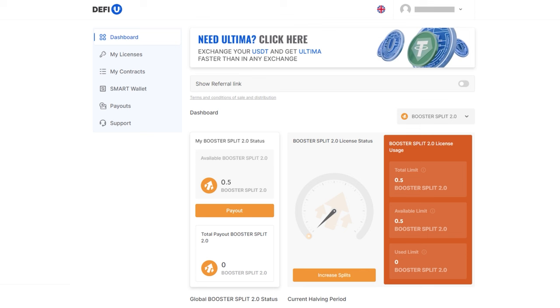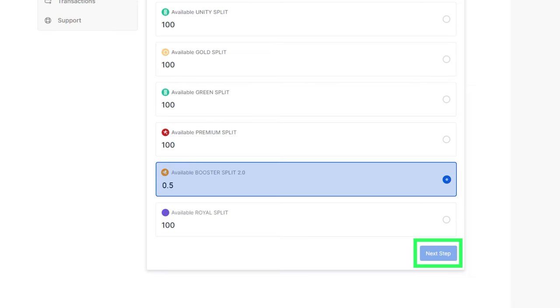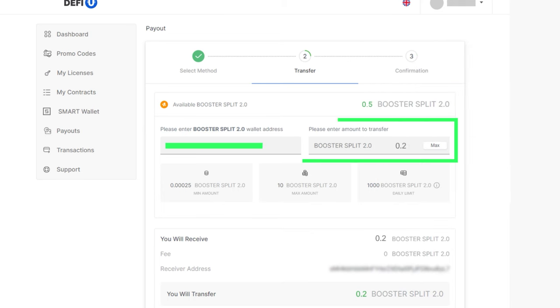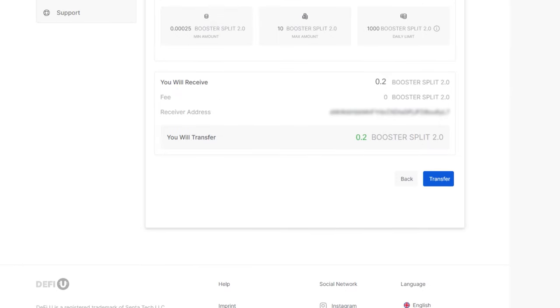To withdraw Booster 2.0 tokens, log in to dfiu.com. At the top left, you'll see your available balance labeled My Booster Split 2.0 status with a Payout button. Click this button. A new window will open where you need to select the balance to withdraw. Choose Available Booster Split 2.0 balance and click Next Step. In the opened window, paste your Booster Split 2.0 wallet address into the Wallet Address field — this address can be copied from Smart Wallet. Specify the amount of Booster Split 2.0 tokens to withdraw and click the Transfer button.